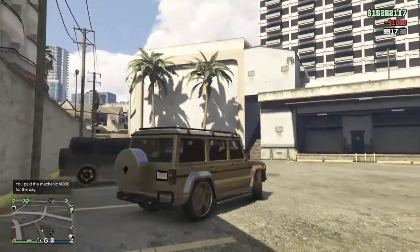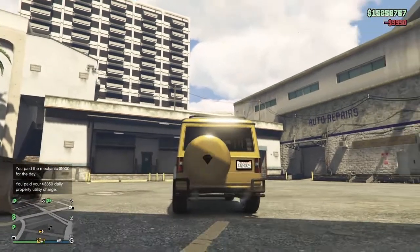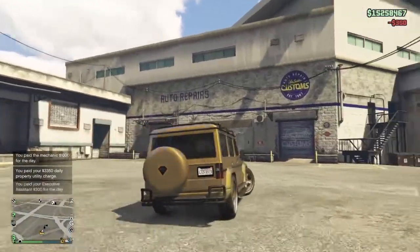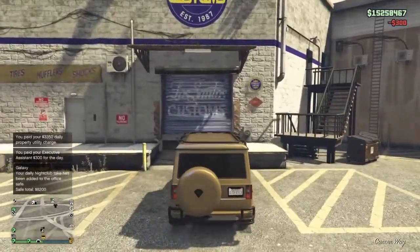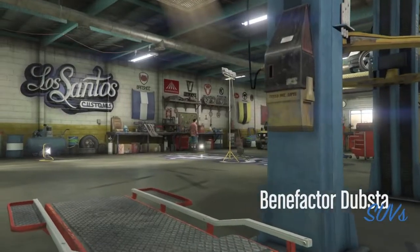If you guys don't know what's modded about it, it's the back wheel. The little wheel is on the left side — normally it's in the middle, but this one's on the left. That's what's modded about it.